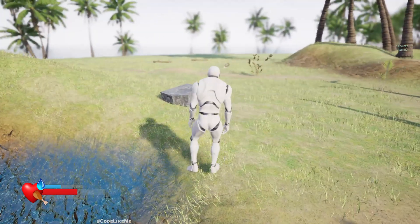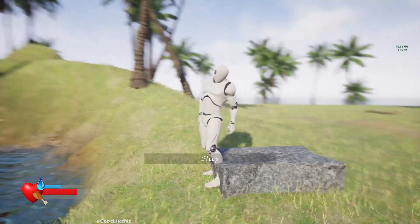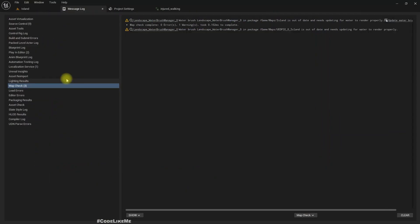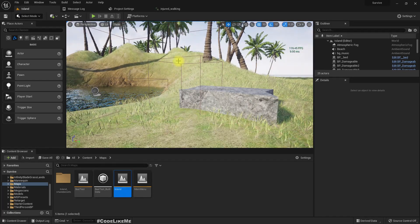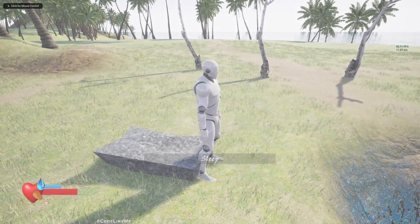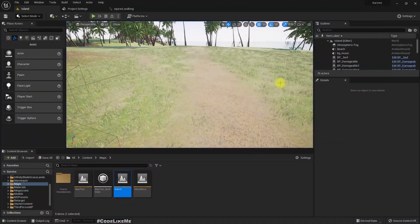You can see the water level increased. Let's sleep. The game is saved. Let me stop and play again. Now we start the game from the saved position, not from the beach — but we have problems with these animations too. Let's fix them.